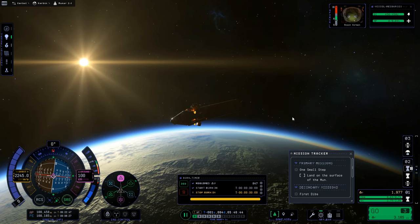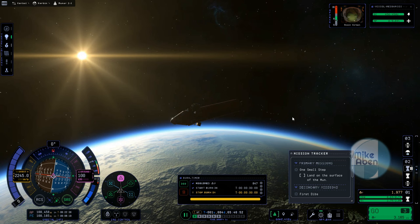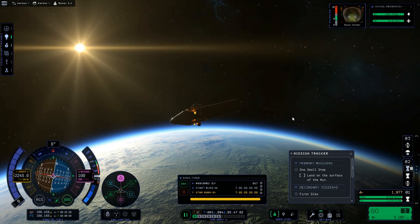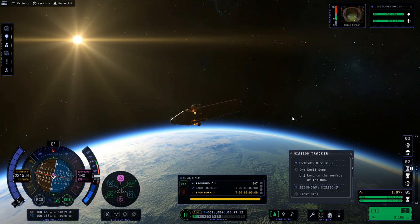Hello everyone and welcome to the next episode in my beginner's guide to Kerbal Space Program 2. This is version 0.2.0, just after the science update which added science and exploration mode into the game. We're going through each of those missions, looking at how to build rockets, fly them, and all of that kind of stuff.